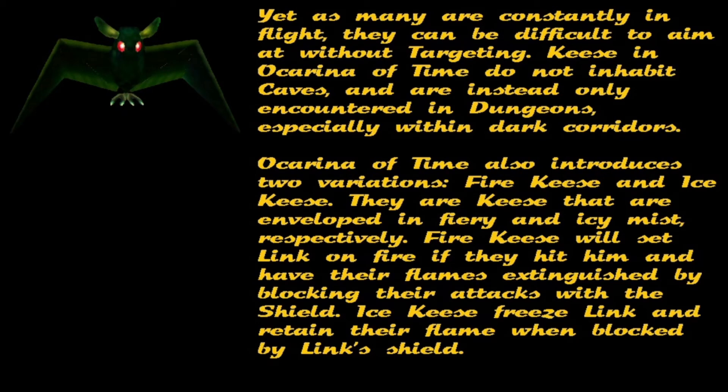Ocarina of Time also introduces two variations: Fire Keese and Ice Keese. They are Keese that are enveloped in fiery and icy mist, respectively. Fire Keese will set Link on fire if they hit him, and have their flames extinguished by blocking their attacks with the shield. Ice Keese freeze Link and retain their flame when blocked by Link's shield.